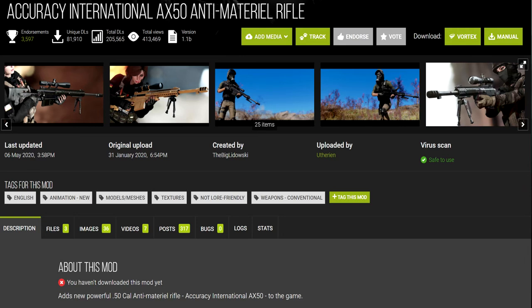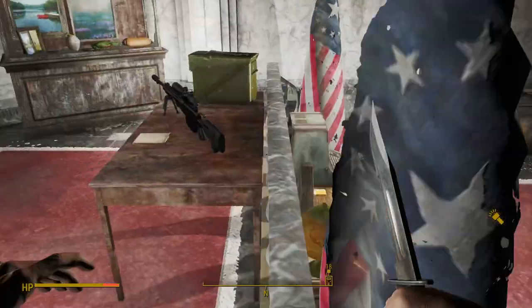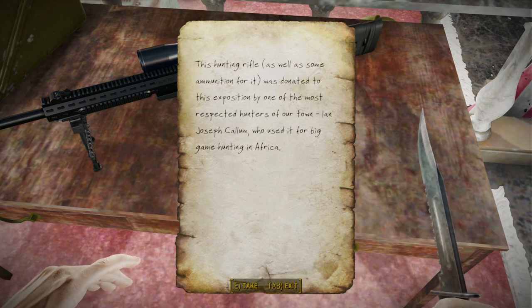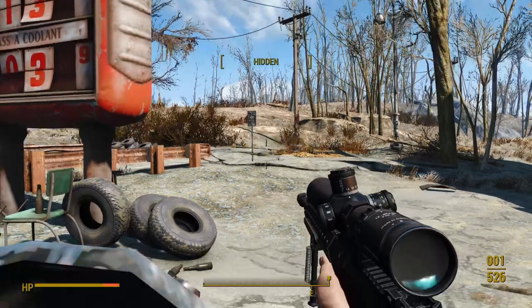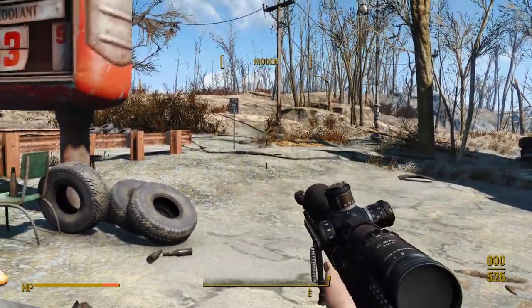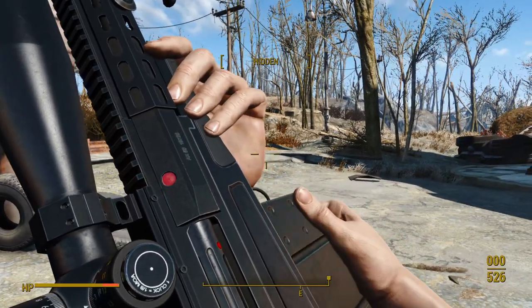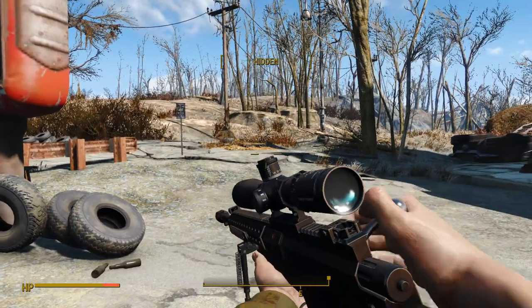Our final mod is the Accuracy International AX50, which doesn't have leveled list integration at all — it can only be found in one place, with the Treasures of Jamaica Plain, which makes going down there finally worth it. This rifle has good sounds, but the animations are mediocre. When you shoot, the recoil looks like it's pushing the gun downwards rather than upwards. The reload animation is painfully slow, which makes sense for a heavy weapon, but with the animator's lack of skill it looks like you're taking your sweet time rather than struggling with the rifle's weight.